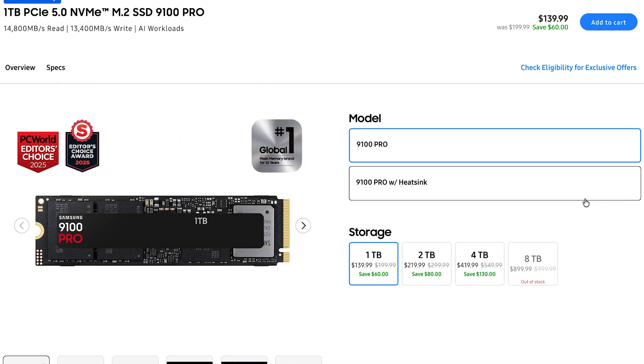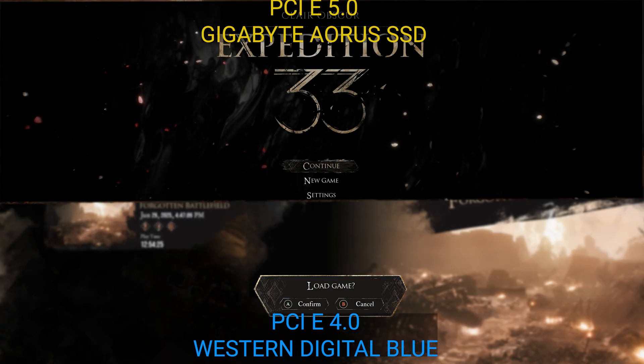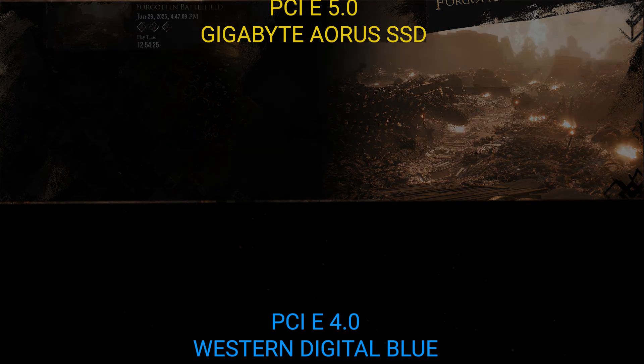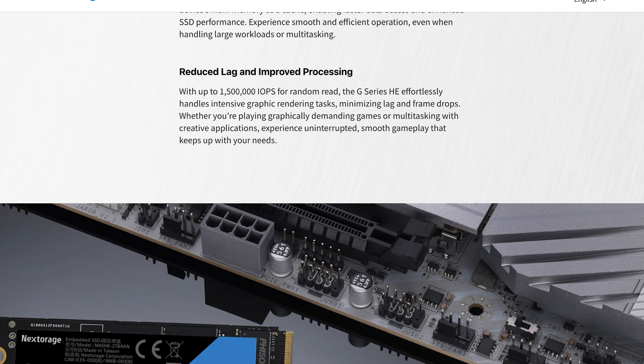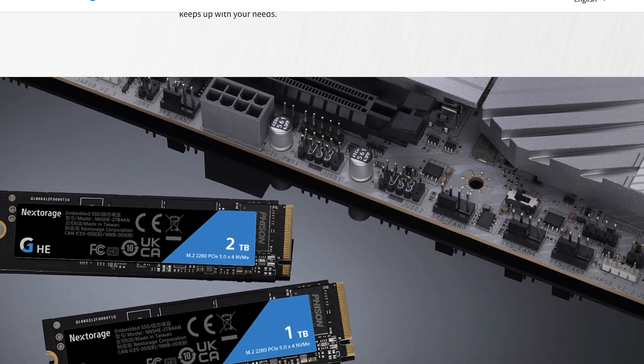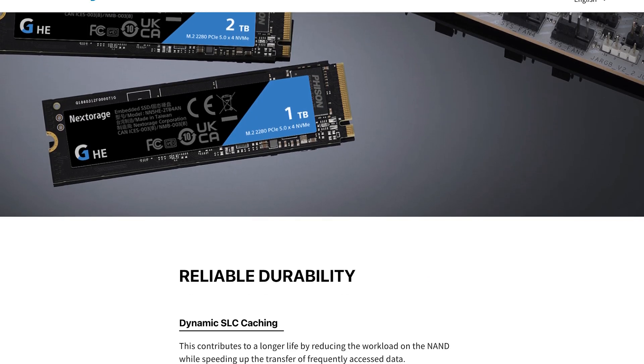First off, for gaming load times, PCI Express 5 only matters marginally compared to PCI Express 4. In real-world testing, the differences are only sub-seconds across real titles. What you want to prioritize is capacity, thermals, and price. PCI Express 5 is excellent — don't get it twisted. It's still double the speed compared to PCI Express 4.